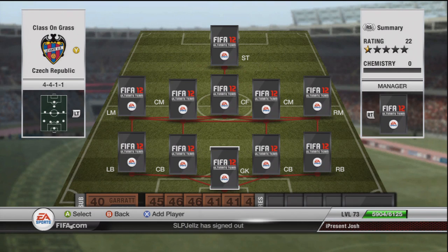What's up lads, it's Josh here and welcome back to another Nation Squad Builder. Today's nation is the Czech Republic, a very cool team to use. I really thoroughly enjoyed using this team. So let's jump straight into it — it's a 4-4-1-1 formation.